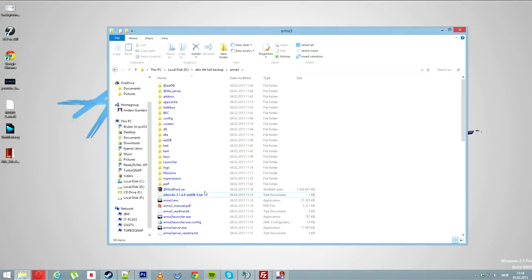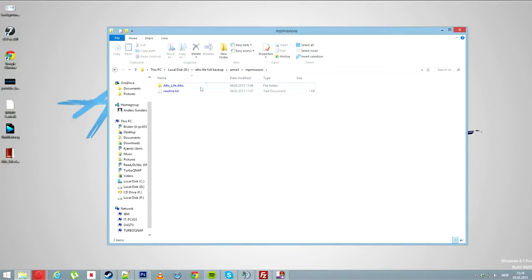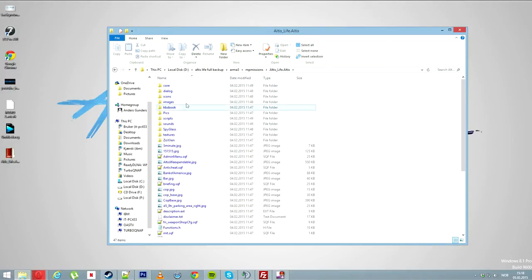First you are going to open your version folder. This is actually how it is going to look with the Altus and Altus Lifer. You open this one here.